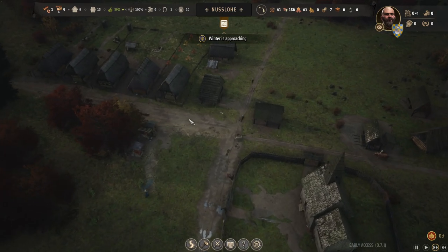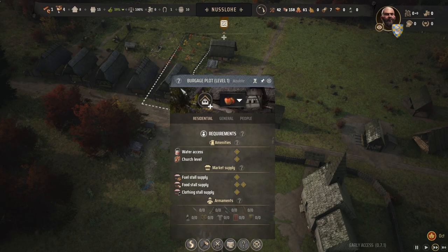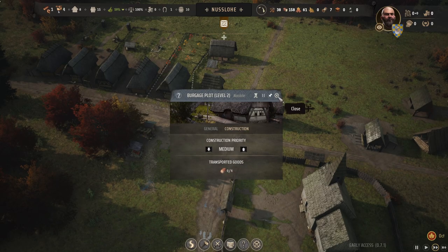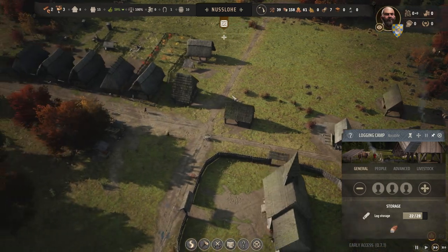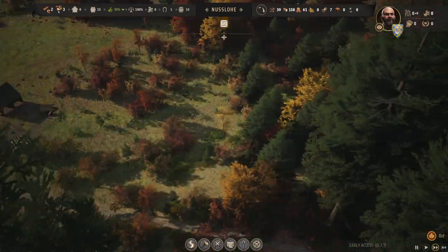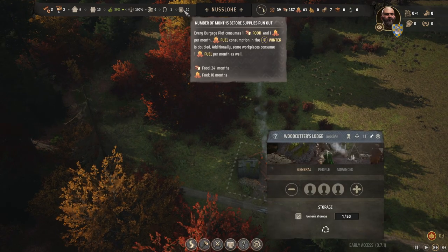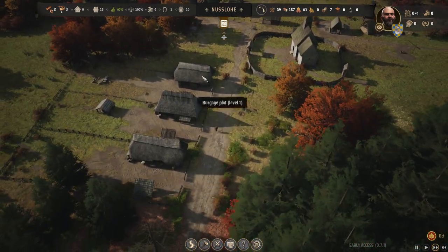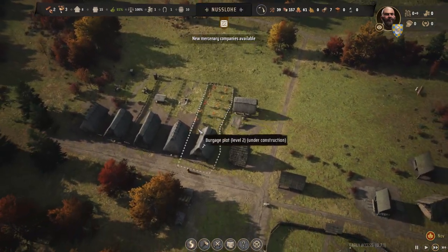Winter is approaching. Now we can upgrade this building — that's what I've been waiting to do. We have quite a few logs, so we'll get him doing general labor to help construction. Ten months of fuel, so that's good — it'll get us through winter. When these get more populated it'll reduce, but that'll be okay.